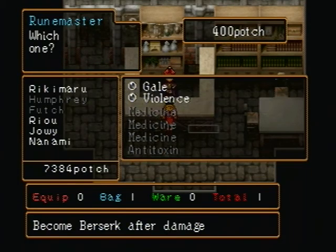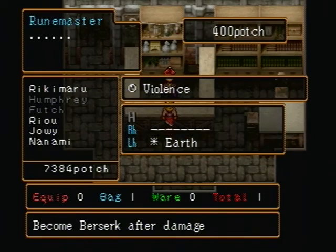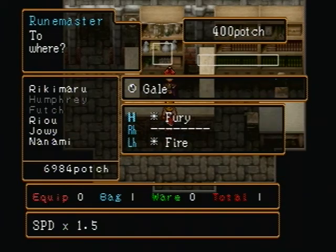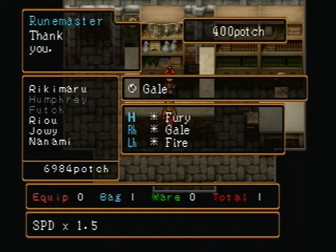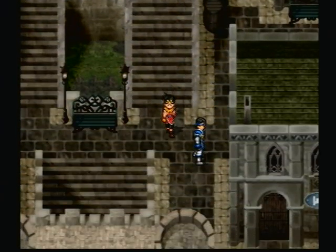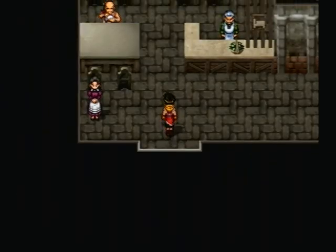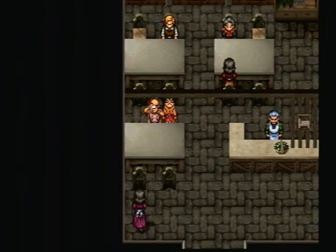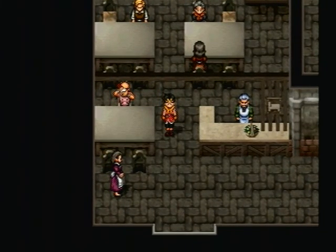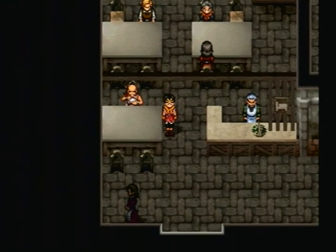I want to attach the violence rune to Ryu and the gale rune to Joey. I need to make sure to unequip these two runes eventually because Joey and Ryu will get their own special runes, and I'm not entirely sure if they'll lose the runes on their right hands when they get those special runes — because those special runes will always be unequippable and permanent throughout the course of the game, kind of like how the Soul Eater was in Suikoden 1.